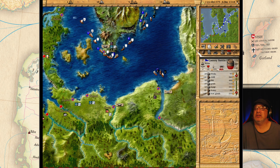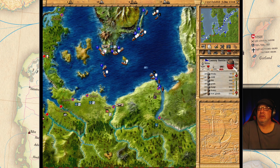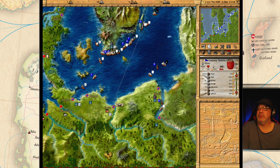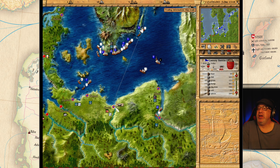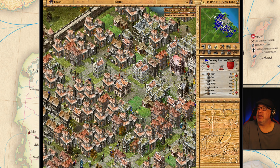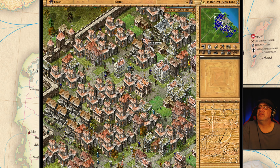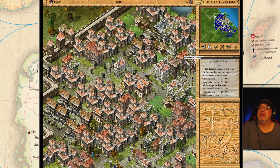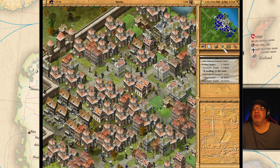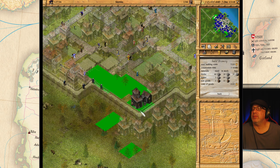I believe Staten is getting filled up — almost full. 3,000 beer going in, pretty good right now. Maybe we're going to hold off here. Let's check Staten out — how are they doing? Everybody's happy. How's our housing doing here? We're doing pretty good on housing here. Let's build another brewery or two. Bam, bam.